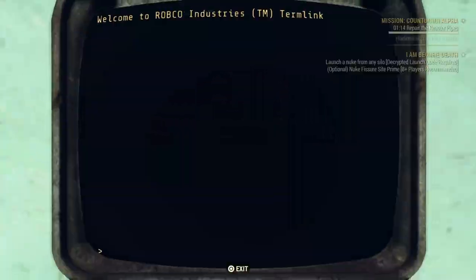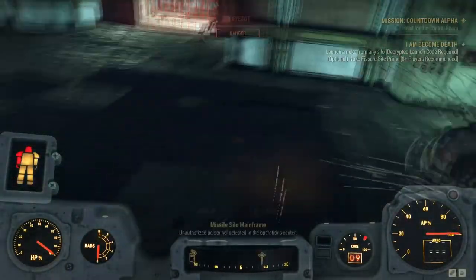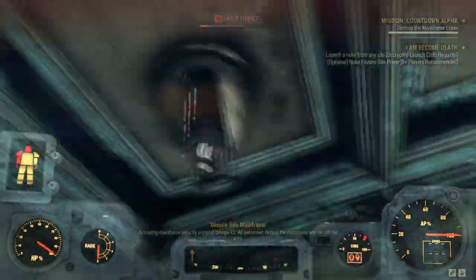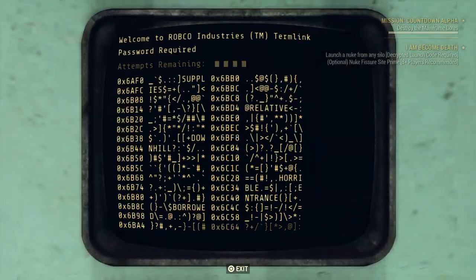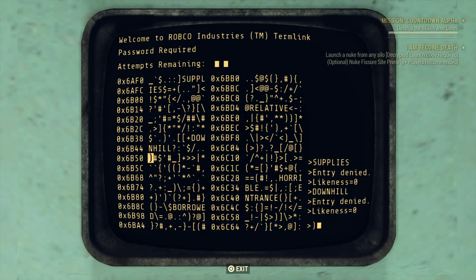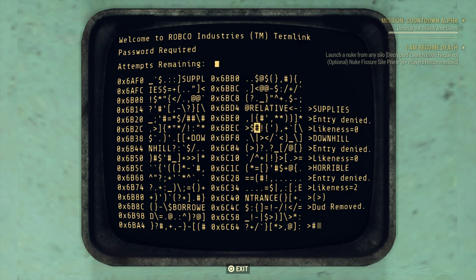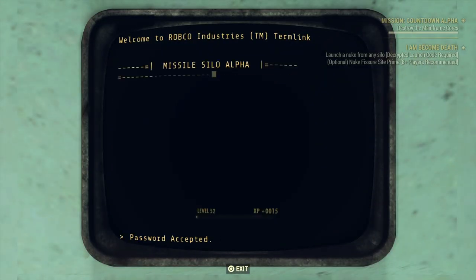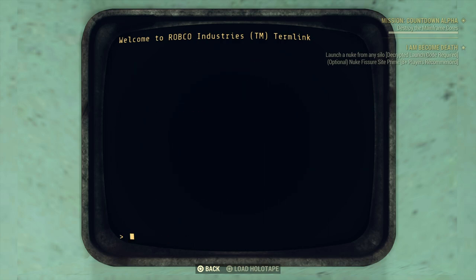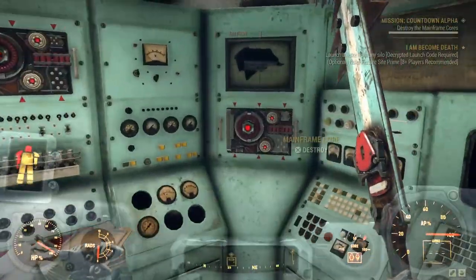Once you've repaired all the pipes, you go back in and restart the reactor — you have about two to three minutes to do this. After that you head over to the mainframe. I hack into the computer to change the targeting parameters of the turrets, then back out and let them kill a couple of enemies before I start going to town on the mainframe cores.